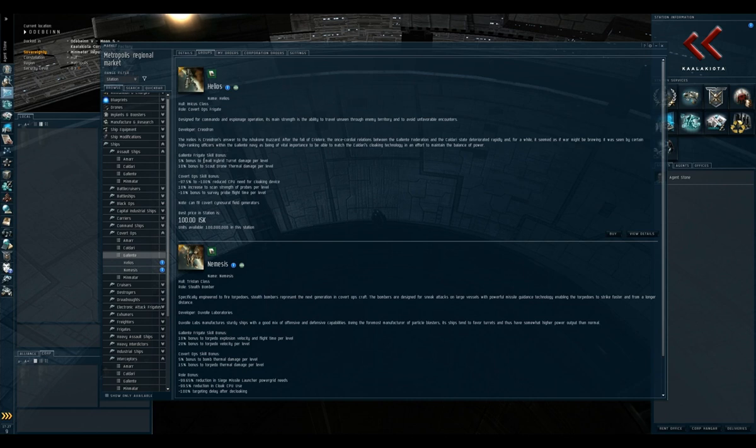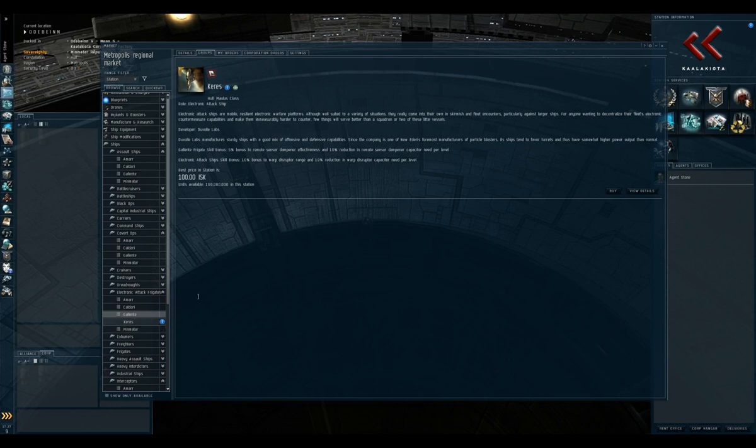The final Tech 2 frigate hull is the electronic warfare frigate. These are very effective electronic warfare platforms, but they don't have much armor — as soon as you're locked you need to be very careful because only a few shots will kill you. They have bonuses to their racial electronic warfare ability; for Gallente, this means bonuses to sensor dampener effectiveness, capacitor use, warp disruptor range, and warp disruptor capacitor use. They're similar to recon ships, though without the DPS to solo with. They're effective in fleets and are a cheaper way to get used to what recons can do.